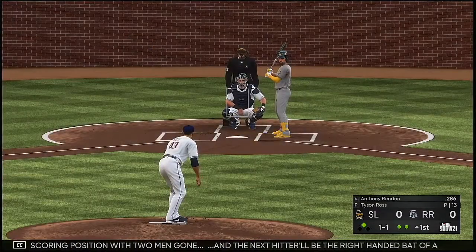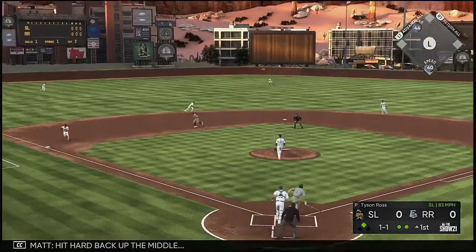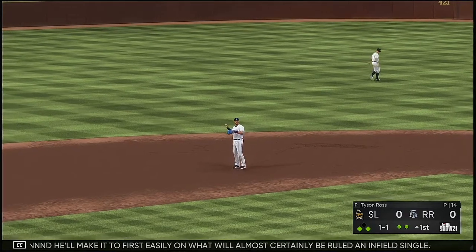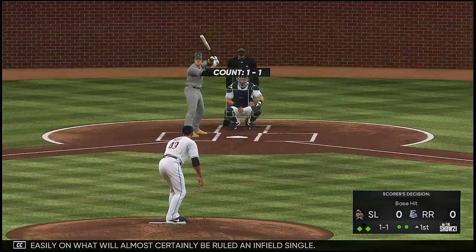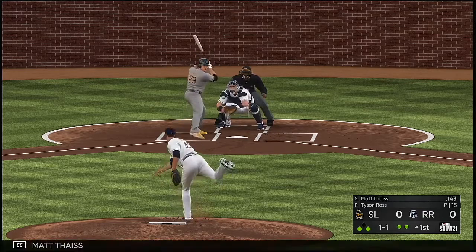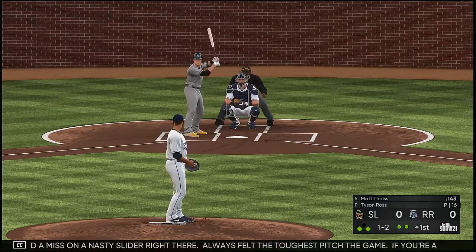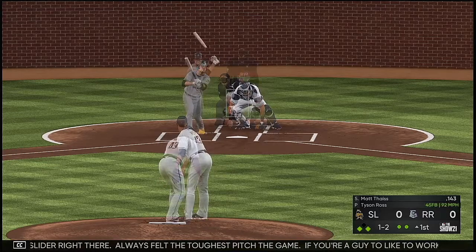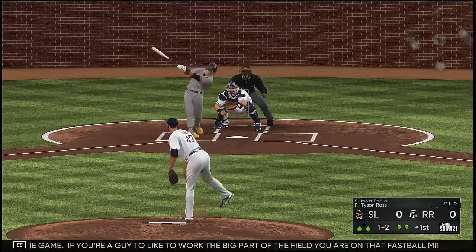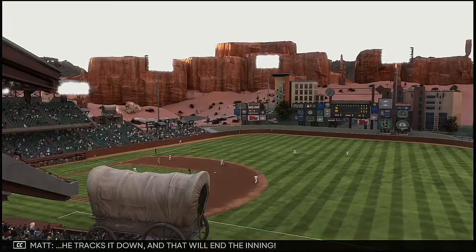The next hitter will be the right-handed bat of Anthony Rendon. On the 1-1, hard back up the middle — he dives and knocks it down, and Rendon will make it to first easily on what will almost certainly be ruled an infield single. Now to the plate: Matt Stice, ball and two strikes. Swing and a miss on a nasty slider — always felt the toughest pitch in the game. If you like to work the big part of the field, that slider looked like a heater for about 56 feet 6 inches. It's skied into short left center, the left fielder tracks it down, and that will end the inning.